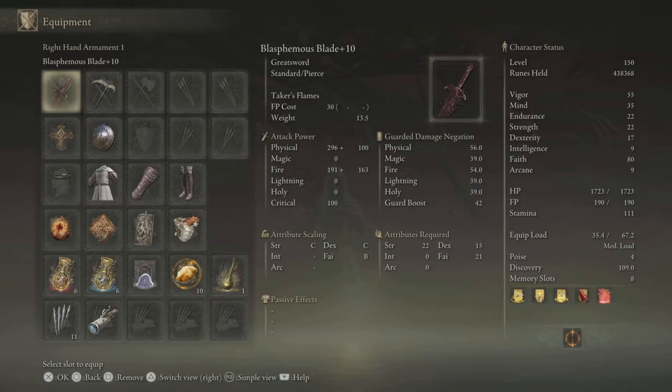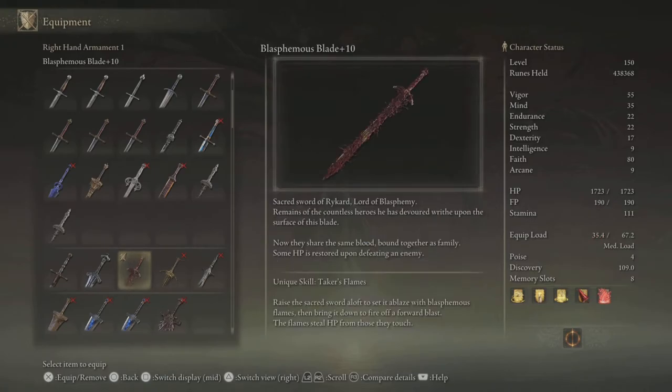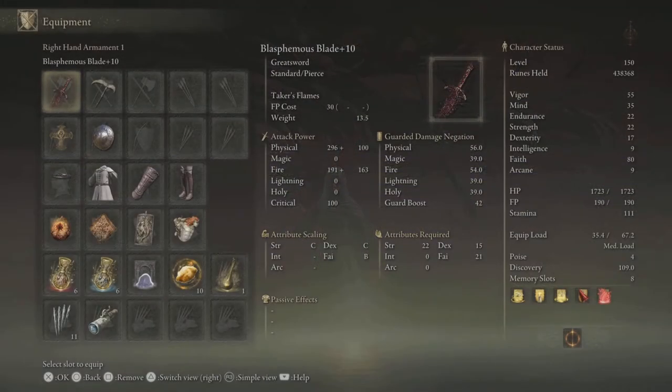The Blasphemous Blade's weapon art is Taker's Flames — it steals health from enemies you hit, and this includes multiple enemies. It also has a built-in passive that gives you health back when enemies die, which is great for going through areas without wasting heals. The weapon art also does solid damage and returns a nice amount of health. Overall, the Blasphemous Blade is great for faith builds, and it's just good to have an alternative damage type so you're not stuck using only holy.